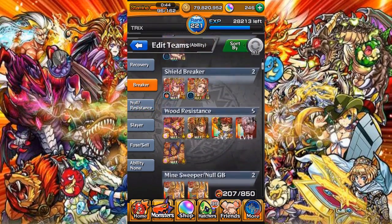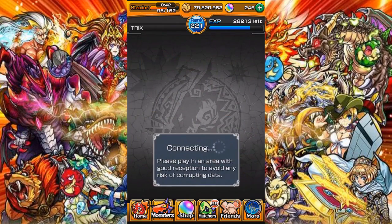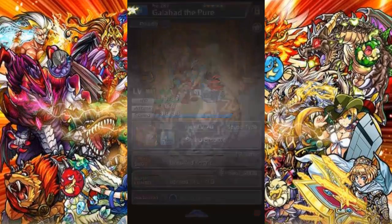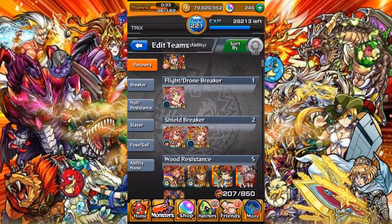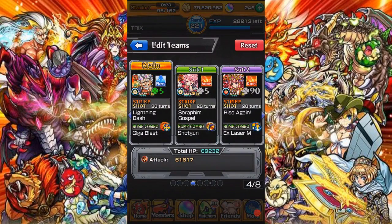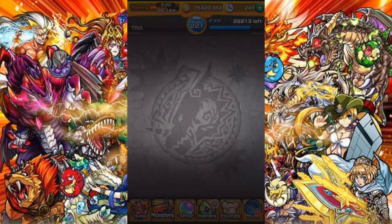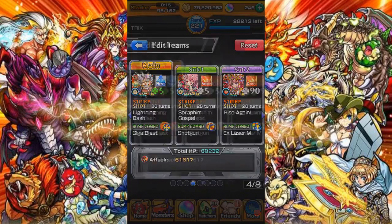So shield break — this unit only has shield break, no null ability, so you have to play really safe with it. When picking breaker units like these, usually they don't have a null ability, so keep that in mind. Also, if you have someone with high luck, you always want to put them in the first slot to get the bonus luck on chest drops.